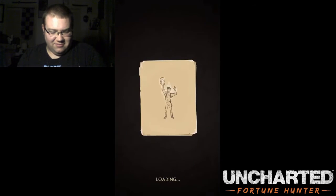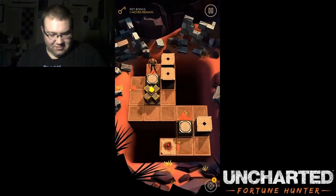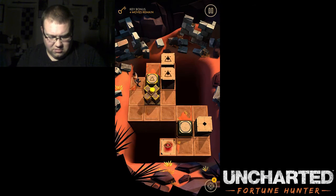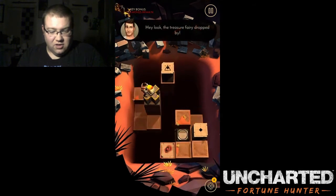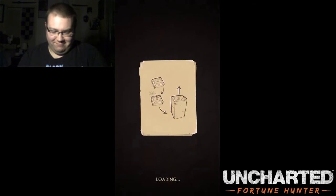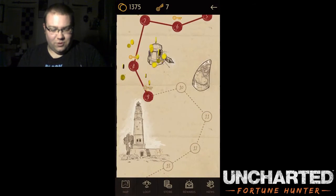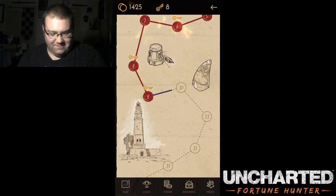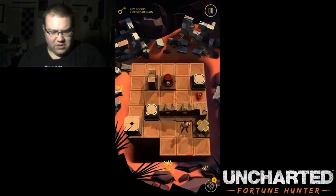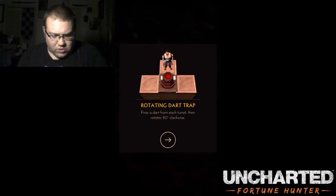All right, level nine. Here we go. That one's pretty easy, isn't it? I'll have to come back for the orb later. Hey look, the treasure fairy dropped by — it's not the tooth fairy, it's the treasure fairy. Woohoo! And a key. Here we go — one more level before we end this episode. I realize this episode is kind of short.